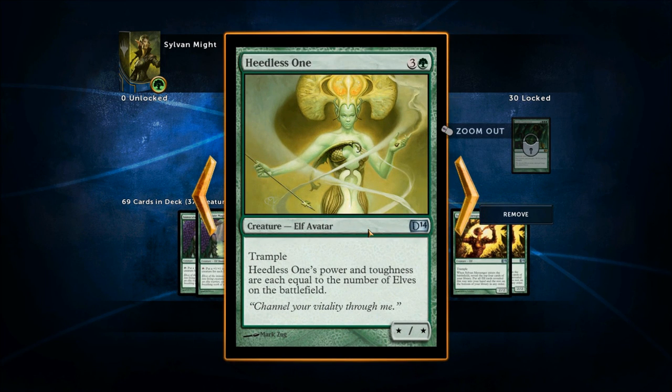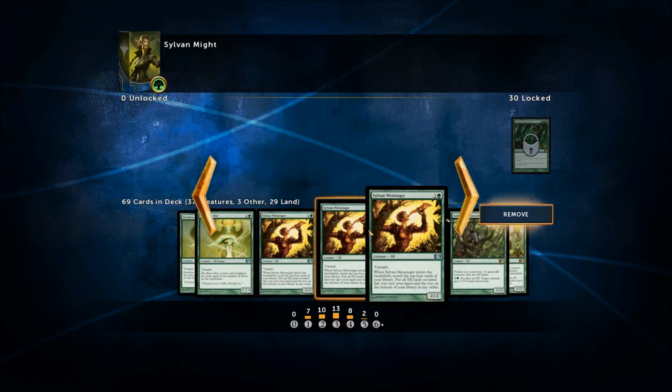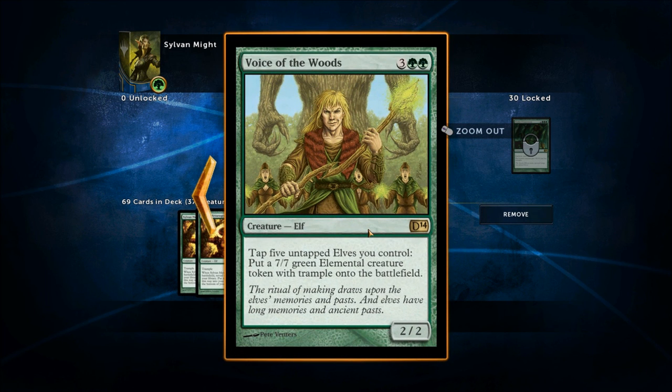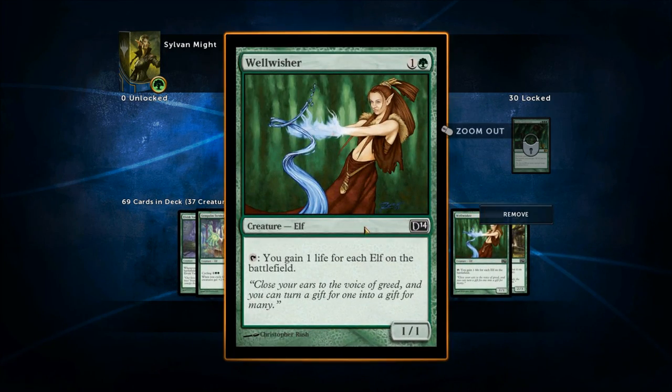Sylvan Messenger is a 2/2 with Trample — when it enters, reveal the top four cards and put all elves found into your hand. The Ambush Commander makes forests into 1/1 green elf creatures that are still lands, and you can sacrifice an elf to give a target creature +3/+3 until end of turn — though if your opponent has mass removal they also destroy all your lands, so be careful. Voice of the Woods lets you tap five untapped elves to put a 7/7 green elemental creature token with Trample onto the battlefield. I think this deck is going to be a lot of fun — I really like elf decks and Wellwisher is kind of super OP.